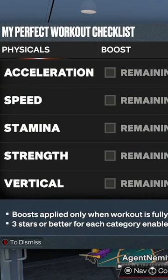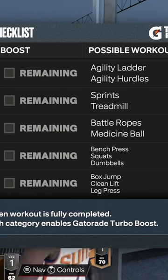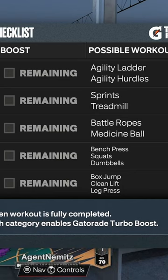It breaks up into five things. So hypothetically, if you get three stars every time, five weeks and you will get the gym rat badge — if you come here five weeks.